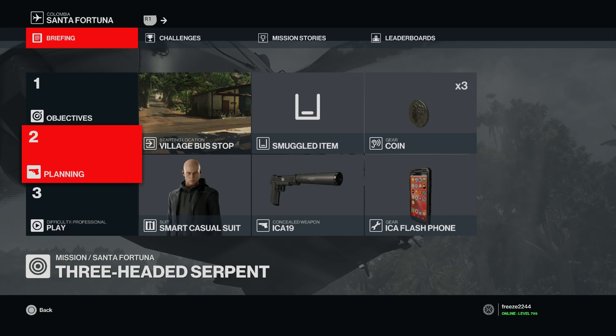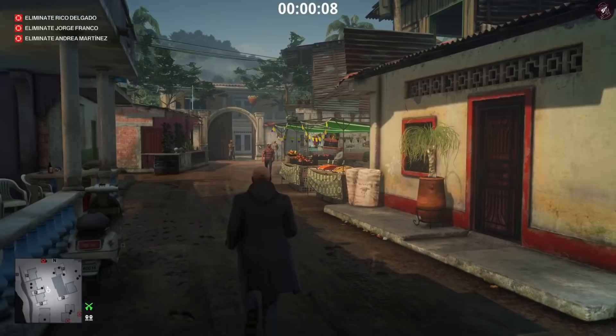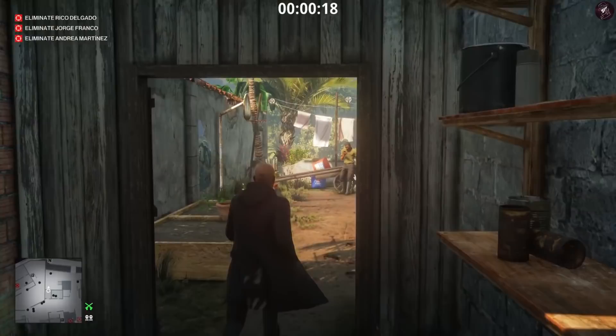You're going to need either the flash phone, the explosive phone, or the Napoleon Blown Apart — you'll need one of those three things. Other than that, you're going to need a coin. I'm going to start at the village bus stop, and that's all the equipment we're going to need. You're bound to have one of those three items — the electric explosive phone, the flash phone, or the Napoleon Blown Apart.